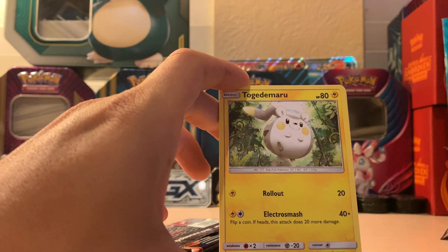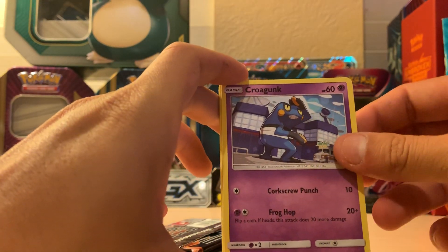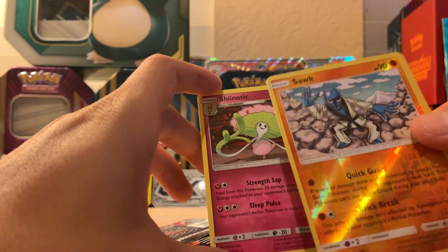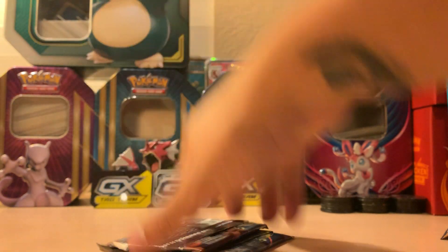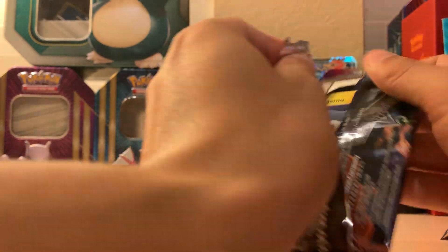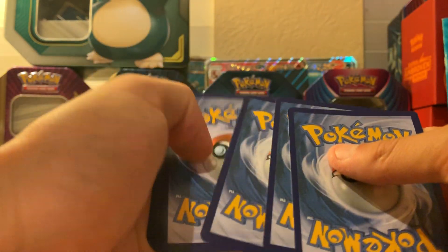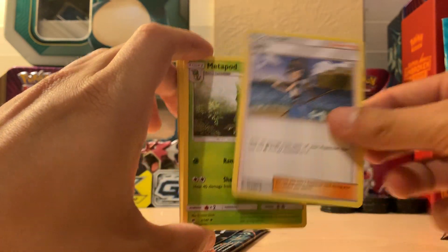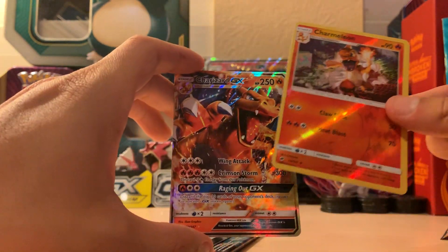Togedamaru, Krokorok, Pansear, Magikarp, Sock as the reverse — we finally got a reverse Sock! Two more cards to go. I'm not feeling so hot or confident about that Rainbow Charizard. Why am I so obsessed with it? I don't know — probably some type of weird obsessive compulsion. I would say something like that.